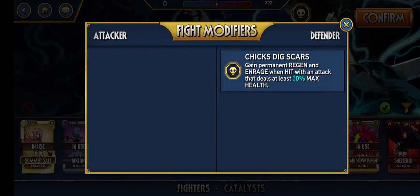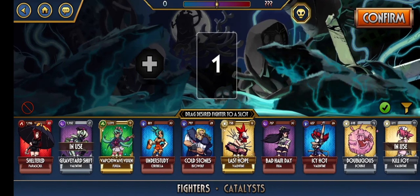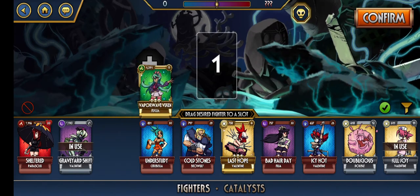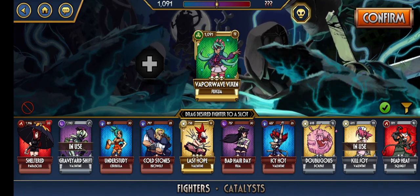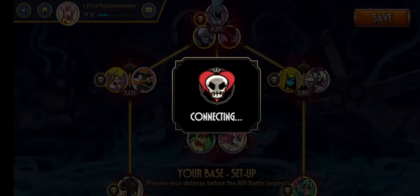Chicks Dig Scars is actually a really good catalyst. If I had Criminal Mind it would probably go here — permanent Regen and permanent Enrage is pretty scary, especially if you keep proccing it. I'm going to put Vaporwave here because she's a decent solo defender, and that's all I can do for that really.